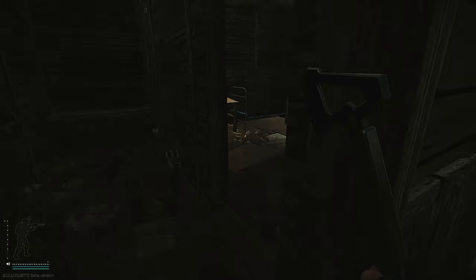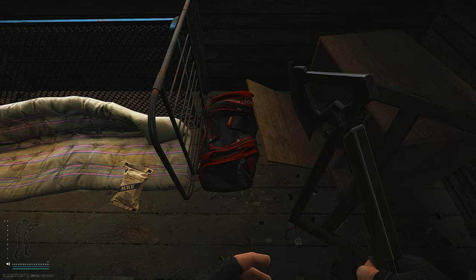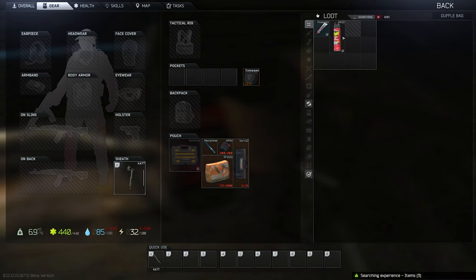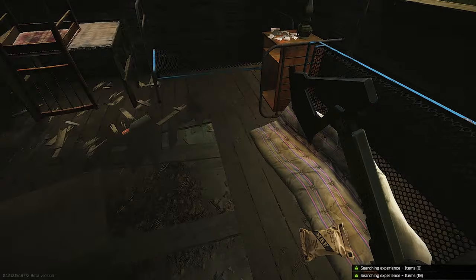Look on this table right here — check this box, nothing there. Then look inside of this box. Search this bag — there should be food, usually on top of this sleeping bag. Sometimes you're in a rut, but you can come here and restock.